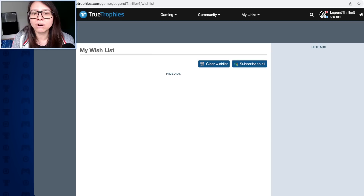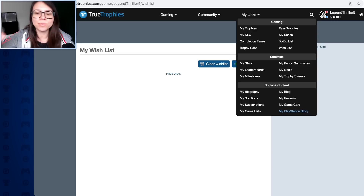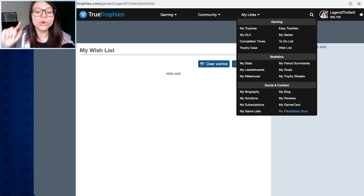My wishlist could be pretty cool - to put some games in that I'd like to play this year. I used to do that in my trophy logbook quite a lot. Out of all the things you can get - you can review games, have subscriptions, game lists - there's so much. But I stumbled across this the other day and I don't think I've shown this anywhere before.